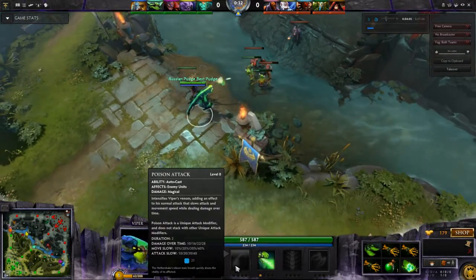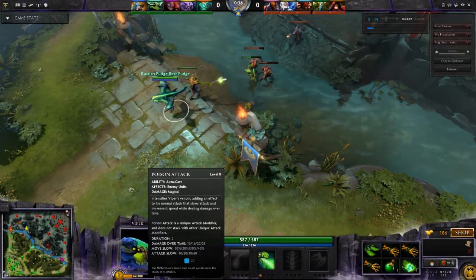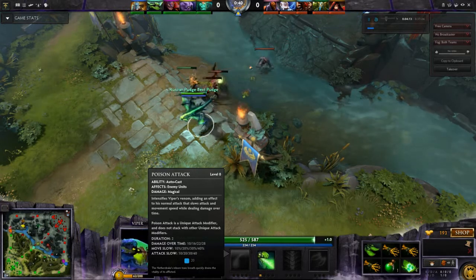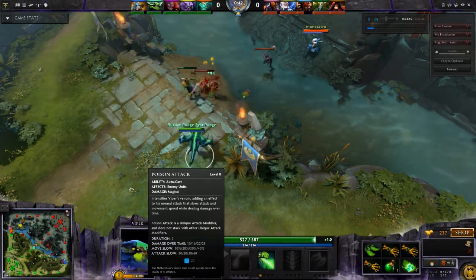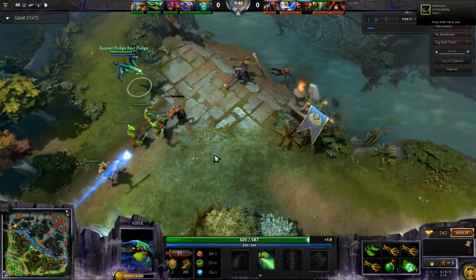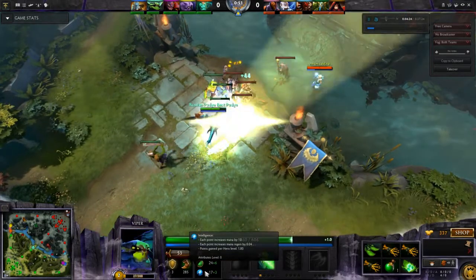The first ability, his Q, is called Poison Attack. Viper is a poison hero — he does damage over time and Poison Attack is one of his core abilities. It starts off with a 600 range, it lasts for 2 seconds. Each time you cast it, it costs 20 mana. Bear in mind, Viper doesn't have the largest mana pool in the world — he only has 15 base intelligence at level 1.